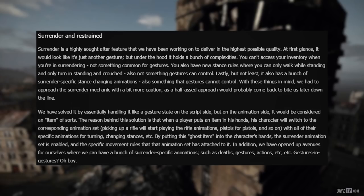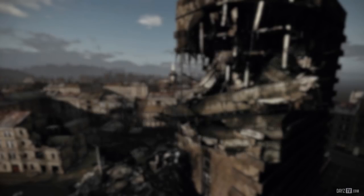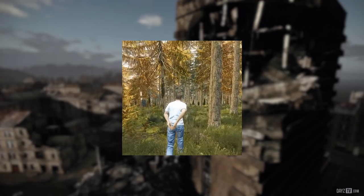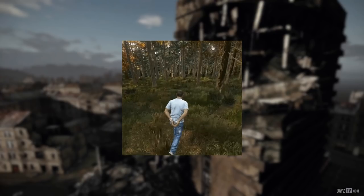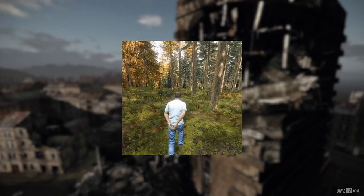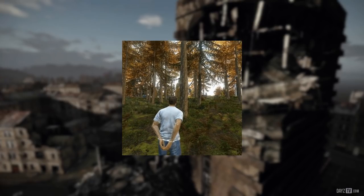In addition, we've opened up avenues where we can have a bunch of surrender-specific animations — such as deaths, gestures, actions, and so on — gestures in gestures, gesture-ception. All of those same rules also apply to the restrained state, and this means we can accurately show what item is currently restraining you, such as in this case with some locked handcuffs. Maybe down the line you'd even be able to drink face-first from ponds while restrained, to keep yourself hydrated while running from your captors. Who knows?